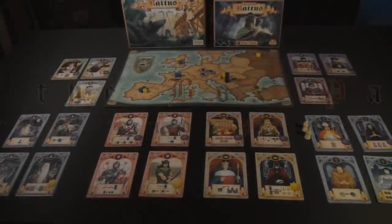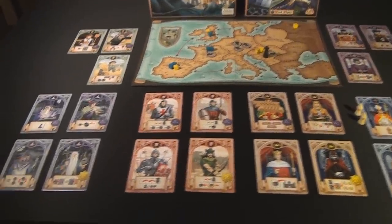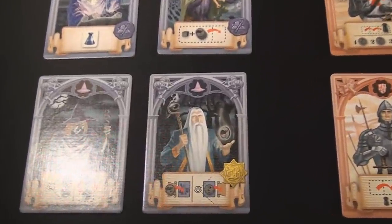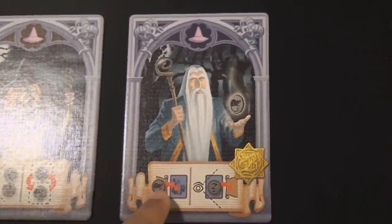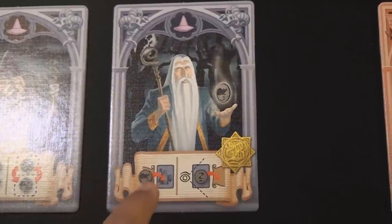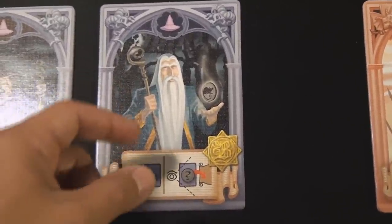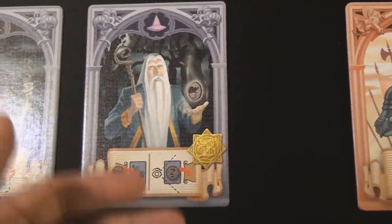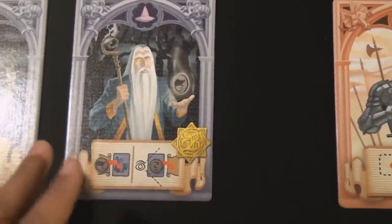The last thing we'll look at are the four bonus cards available at Essen 2010. All of them have really nice themes portraying what these characters were about in myth and legend. Merlin allows you to take any one rat token from any region on the board and place it onto his card. If there is one already there from a previous turn, you can then look at that token and place it anywhere else on the board.